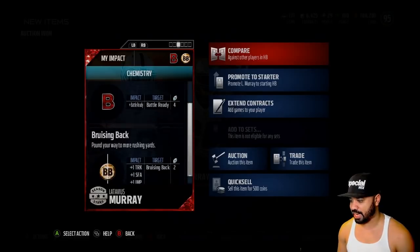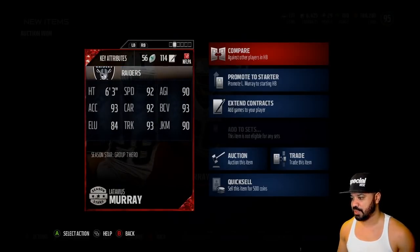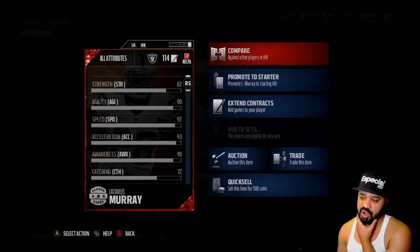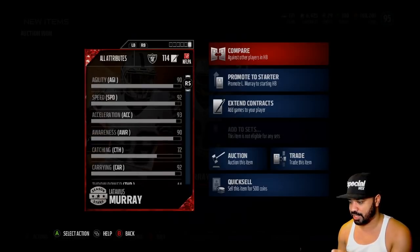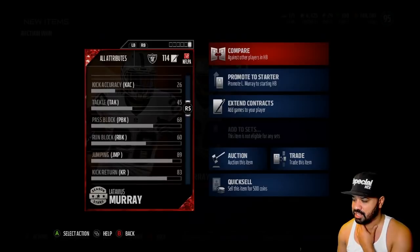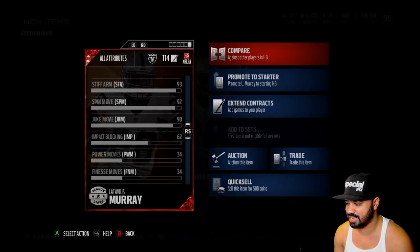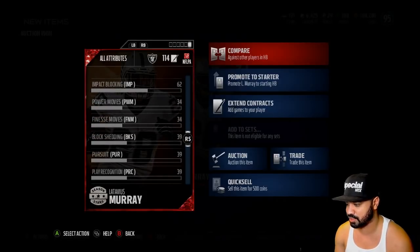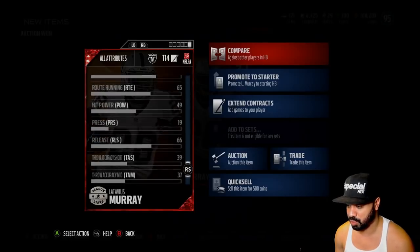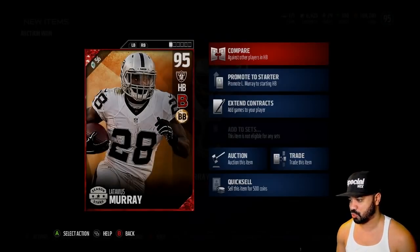Let's go into the traits first — Battle Ready trait and he has the Bruising Back chemistry. He has 92 speed, 93 acceleration, 92 carry, 93 ball carrier, spin move, 93 truck, and 84 elusiveness. That is not bad at all. Last year I believe it was a Final Edition 93 acceleration card that was pretty damn good — actually one of my favorite cards. 68 pass block, but that's no longer a make-or-break stat for running backs. Route running has a 65 — we're gonna test that out with the scheme I'm running.